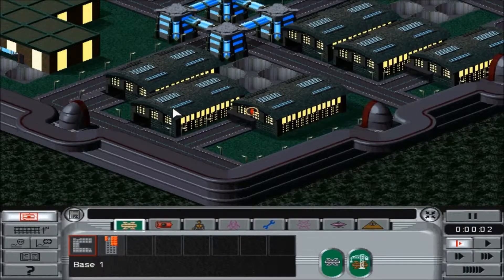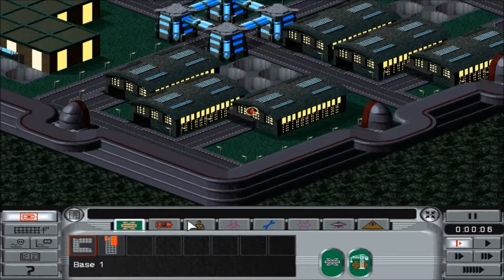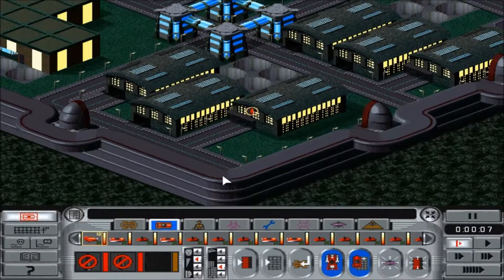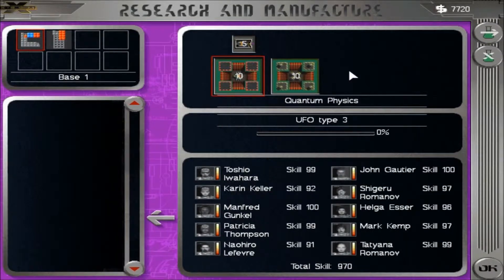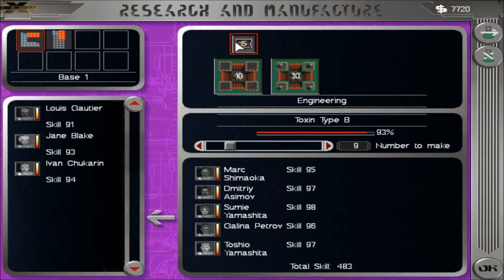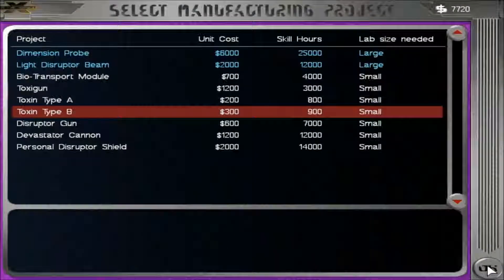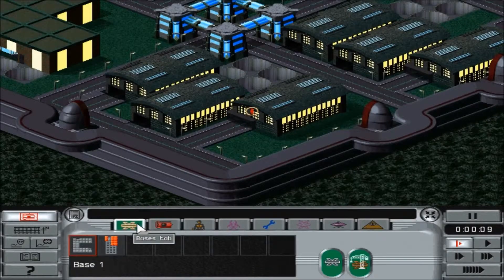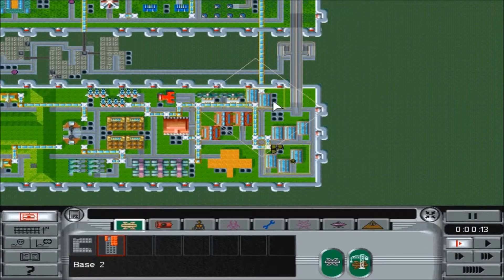Welcome back everybody to another episode of XCOM Apocalypse. We are finally in week 5 and things are starting to look interesting. Still no biochemistry project. We are researching the UFO Type 3 and we are creating Toxin Type B. We're going to produce some toxin guns as well. And we have also begun construction of our second base, which is right adjacent to the one we have.